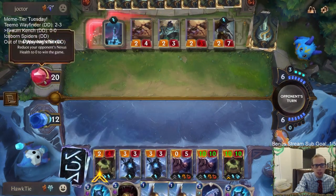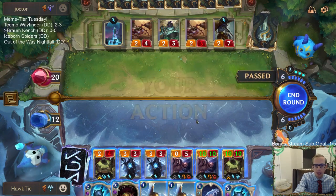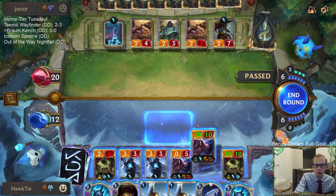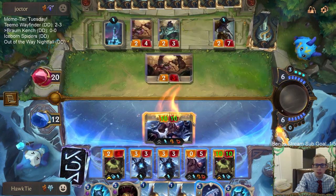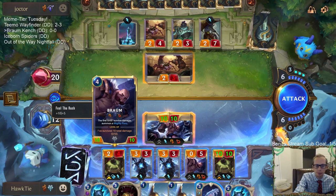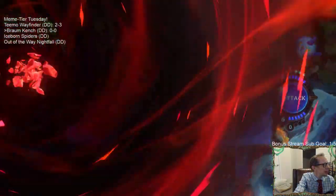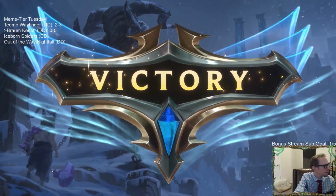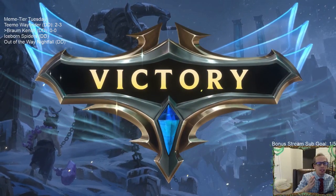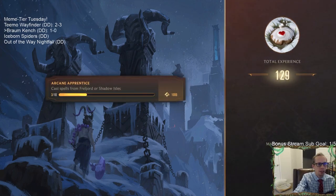I don't want to do damage to their nexus right now because that would let them use their Broadback Protector self-damage. I want to kill this 2/3. Basically I want to kill all their units with damage - I don't want that Star Spring to level up. Over time we're eating two units a turn, so we're just going to wipe out their board and then finally kill them in one shot.